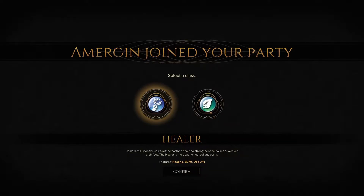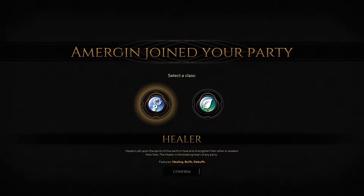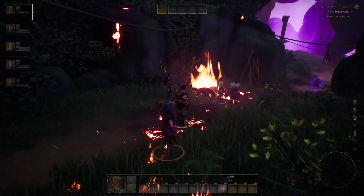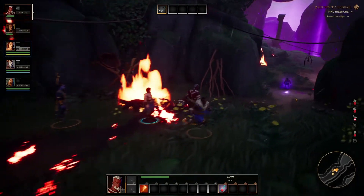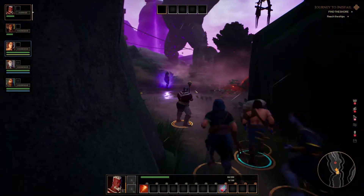Emmerjin joined our party. Now we can choose if he is a sorcerer or a healer. I think we need a healer, because I have been going through my health quite a bit. Let's continue.